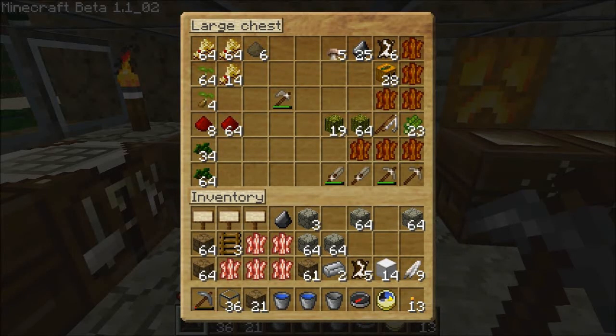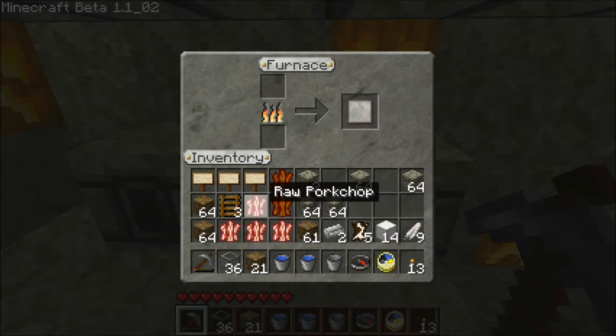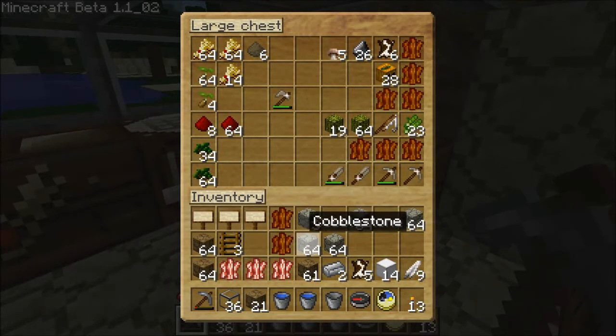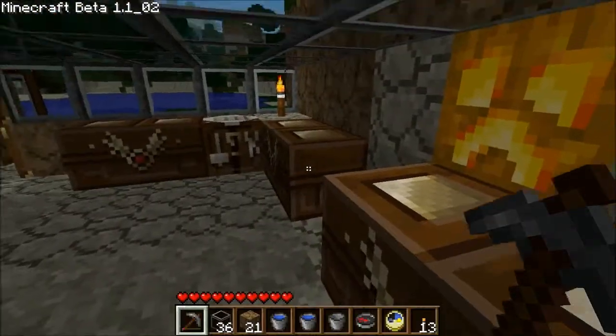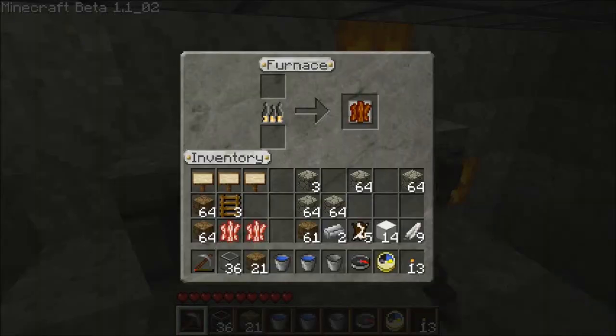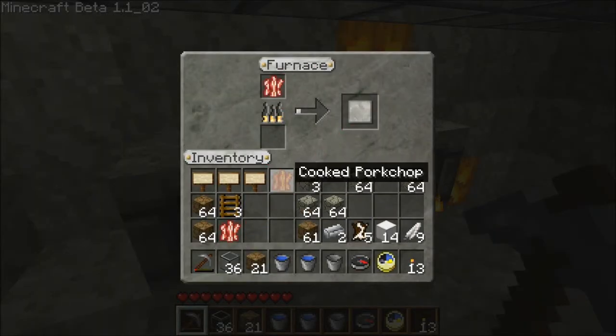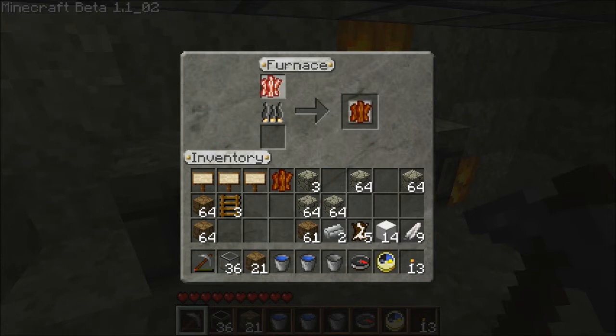Can't ever have too much of that. Eggs for the farm, some flint — go ahead and take that out. We're gonna need to make a couple more signs. Actually, we're gonna have to make a lot of signs. I wish you could throw these all in in one giant stack instead of having to place one by one. Maybe we can get all of them cooked with one piece of coal.